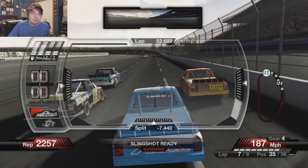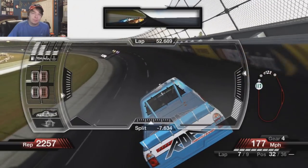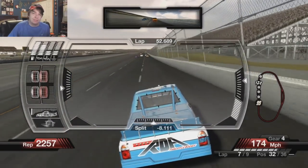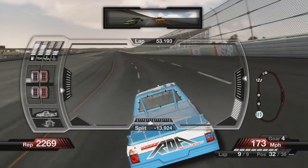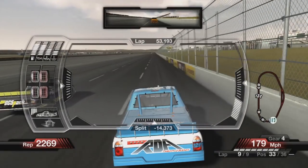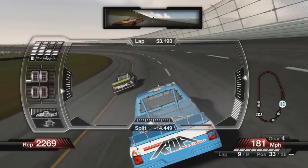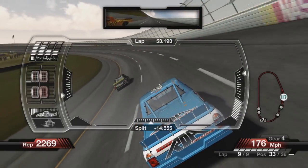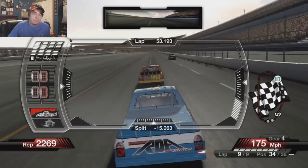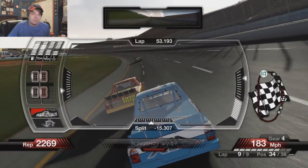Good news is we're going to gain spots here. We'll just go in the middle. We need the whole track to make a pass. Just pushes up the track, but it's okay — we made up spots. Our race is probably done after that. We're going to go back to 34th. Thanks game, I appreciate losing all those spots. I'm starting to hate this game a lot more now. That wreck was just absolutely insane — how that even happened.